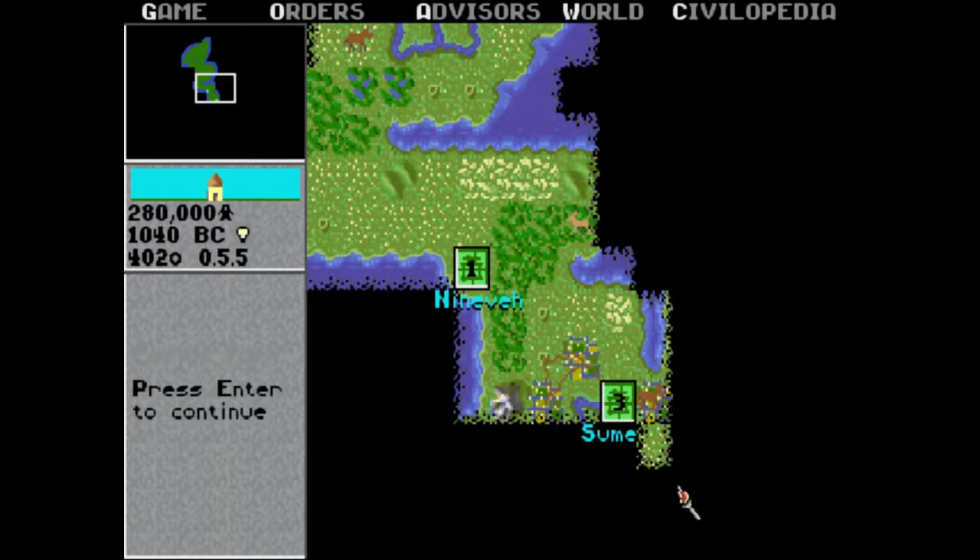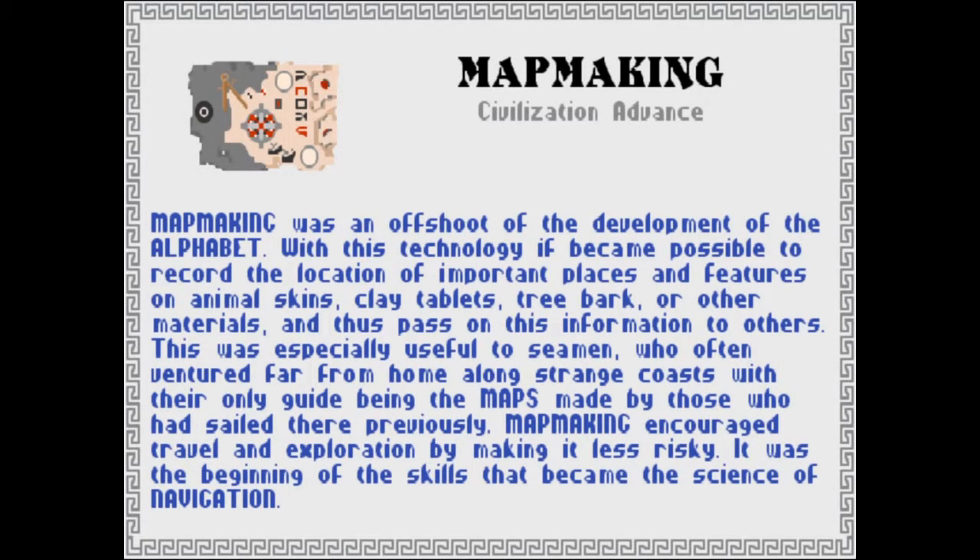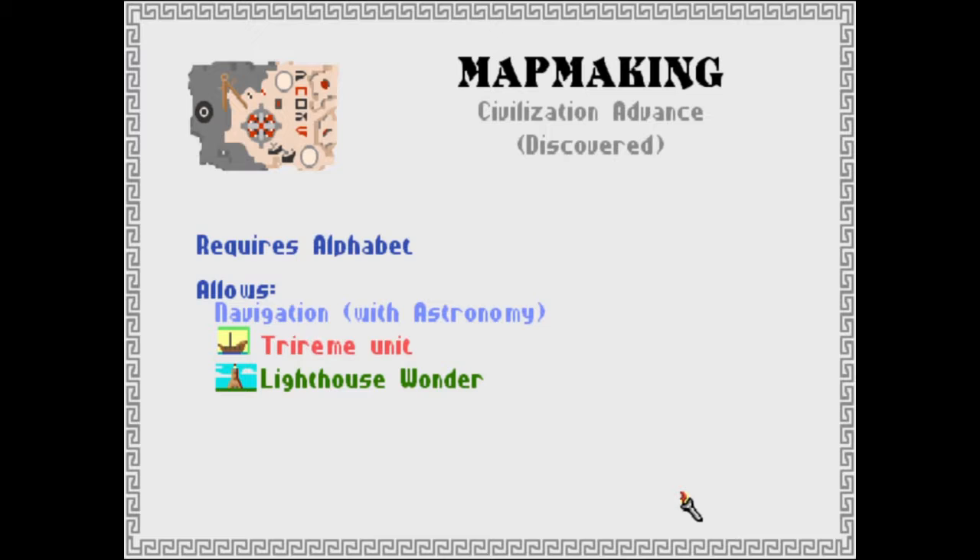I don't know if those are Romans. I like that triangle thing. Map Making — this is that thing with navigation and stuff. Animal skins, clay tablets — okay so you're good. I can create boats! They don't attack, they just send your troops. Oh, they're limited — if you send them out too far they'll sink.